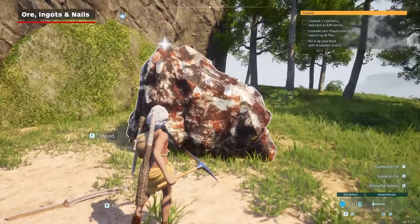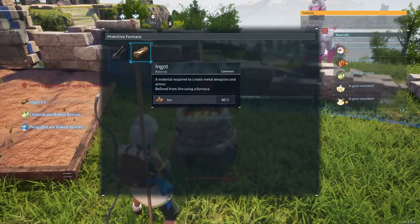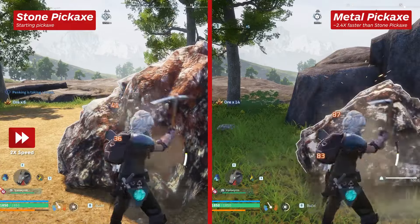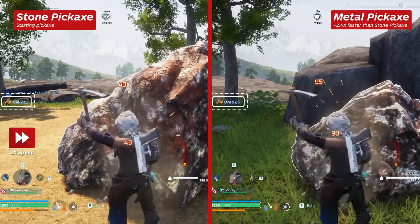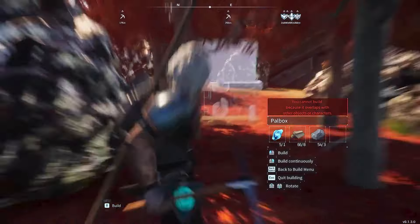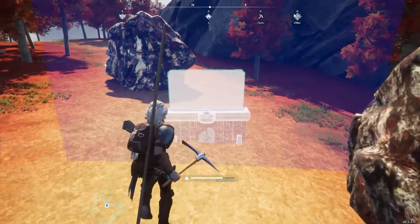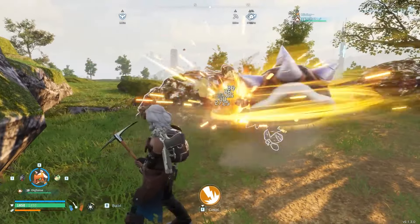You'll probably have seen ore deposits in the world as you explore, so it's not hard to find ore, but by the time you start crafting with ingots and nails, you'll need a whole lot of it. If you're mining ore by hand, try to do so with a metal pickaxe to make mining more efficient. When you upgrade your Pal box to level 10, you can build more than one base at a time, so consider building your second base near an ore-rich location to allow your pals to start automatically mining ore for you. Check out our ore mining guide video for more details.